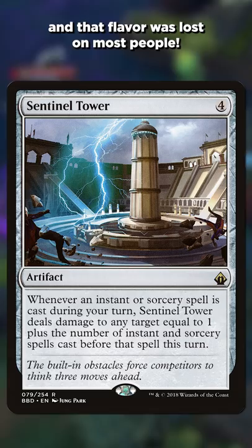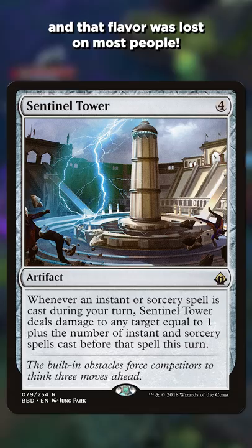The problem? This didn't read enough like what a tower actually did, and that flavor was lost on most people. Important design lesson here: when making a top-down card, you can't stray too far away from the flavor. In retrospect, I wish I had made this just an expensive card that did more of what a tower actually does — deal damage to attackers.